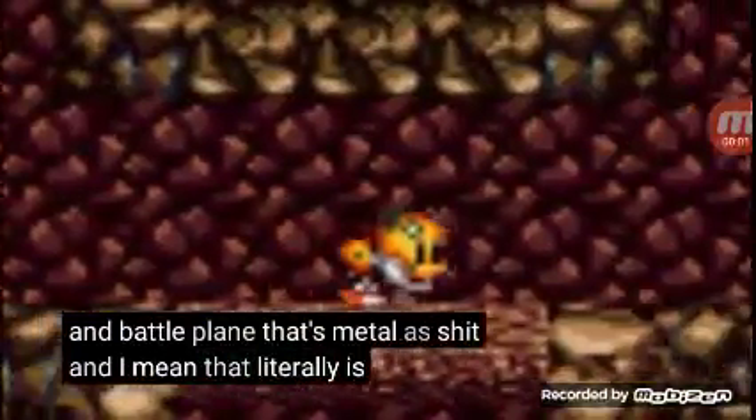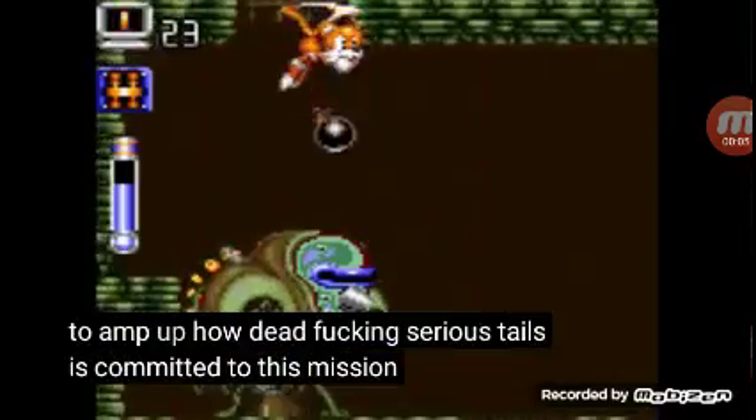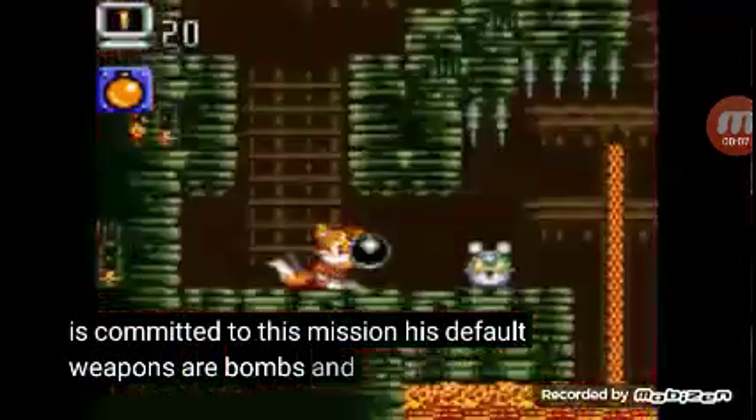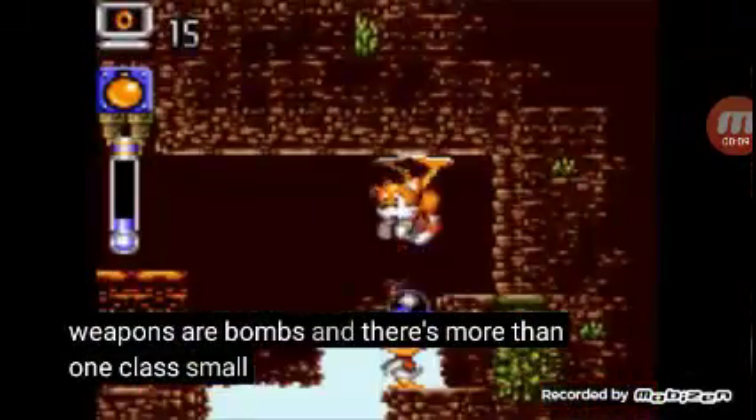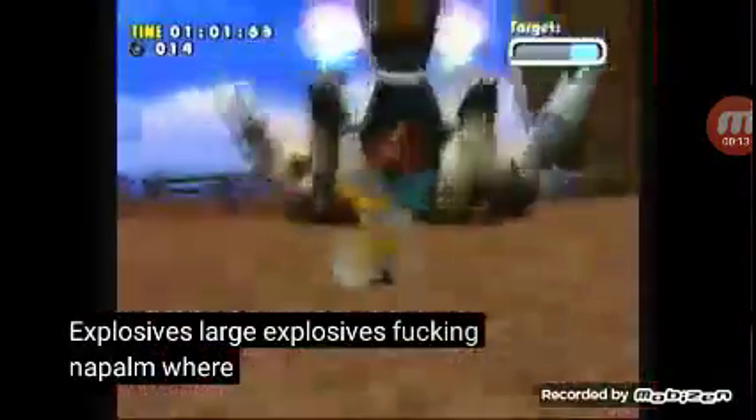He's the shit, and I mean that literally — he's a robot. But to amp up how dead fucking serious Tails is committed to this mission, his default weapons are bombs. And there's more than one class: small explosives, timed explosives, large explosives, fucking napalm!